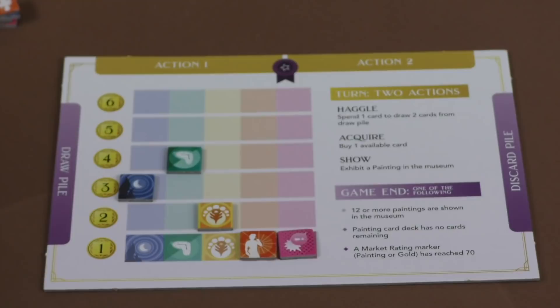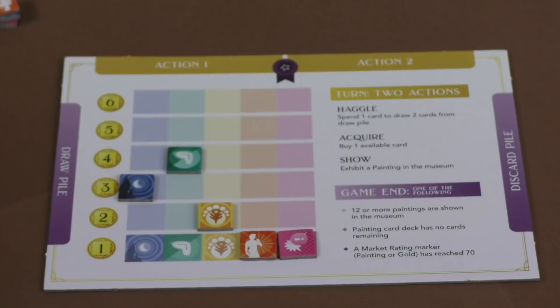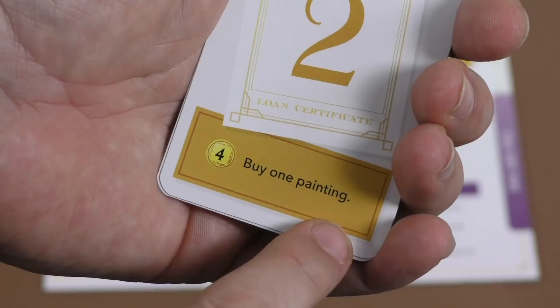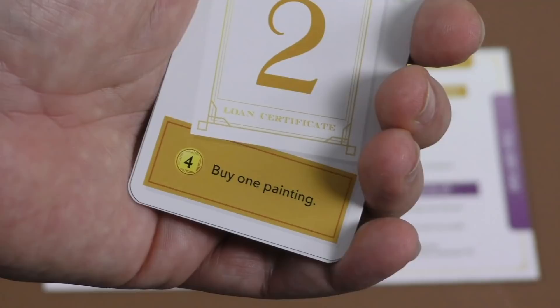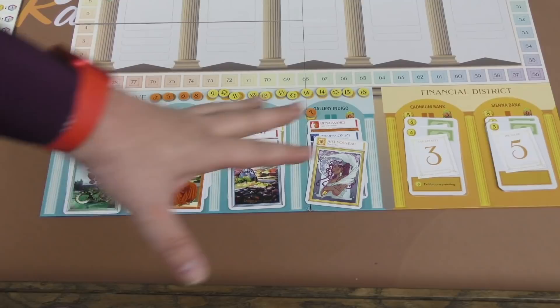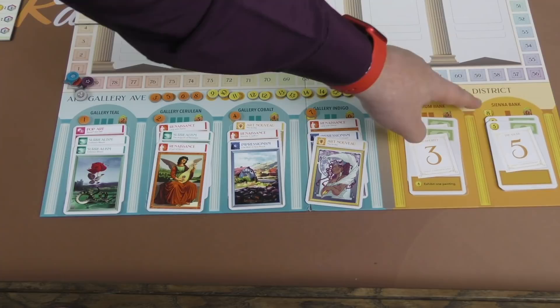When you're acquiring and showing a card, if you have a money card, you'll use it for the money amount on it. If it's a painting card, you'll use it for the value of that painting. Money cards also have a special ability — this one is 'buy one painting,' so it's normally two money, but it's four if I'm buying a painting. However, if I use it for this ability, then it comes out of my deck. When buying paintings, you could even buy more money cards — five money cards or three money cards — which can be valuable in different ways.